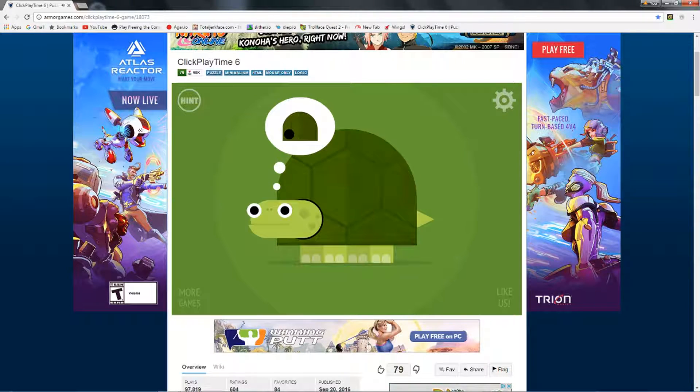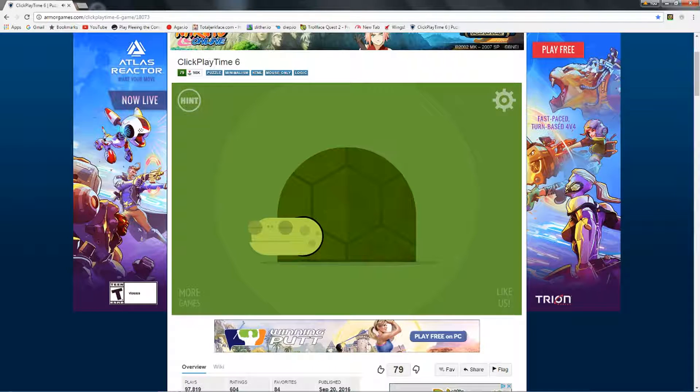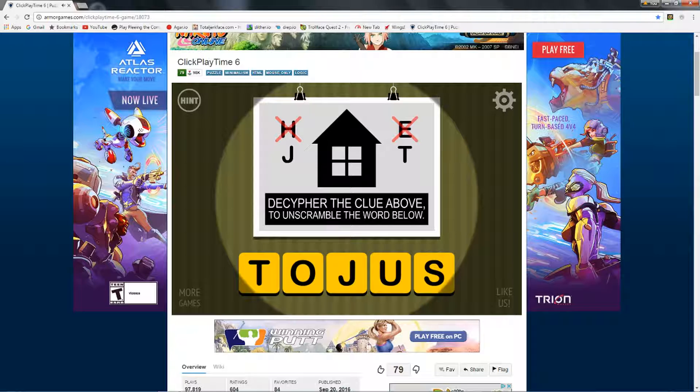So, going in. You drag, and then there's the play button. I have tested this out — it was that level. Decipher the clue about, to unscramble the word below.